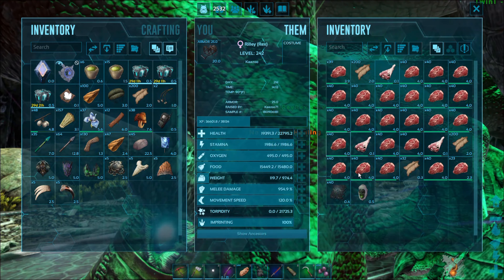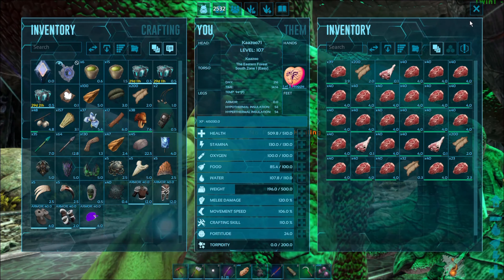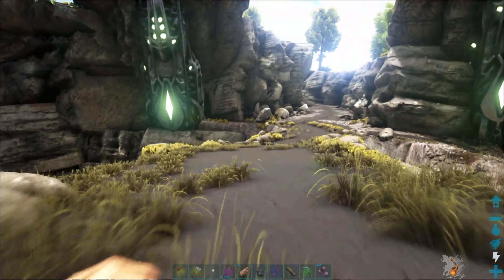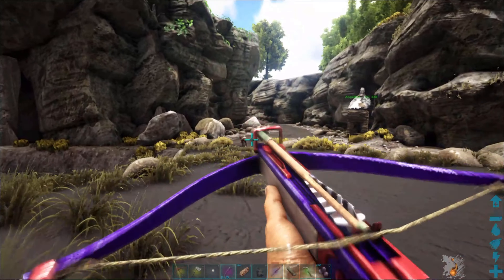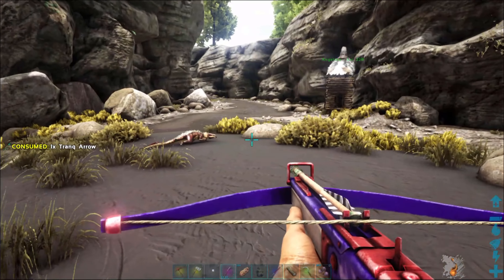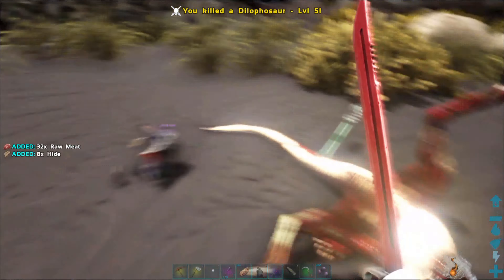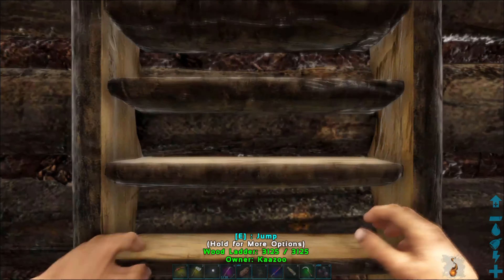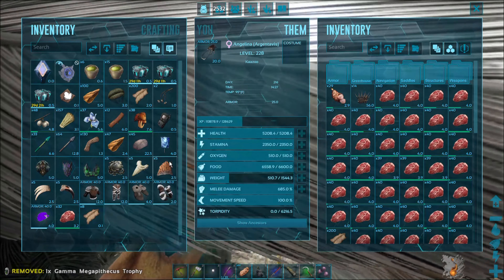Alright so apparently Riley is the one that did the killing blow, the one that got this. Let me get my clothes off and then we're going to go back in there. Let me put this stuff away so if I die I don't lose it. Put this in here, put the flag in there.